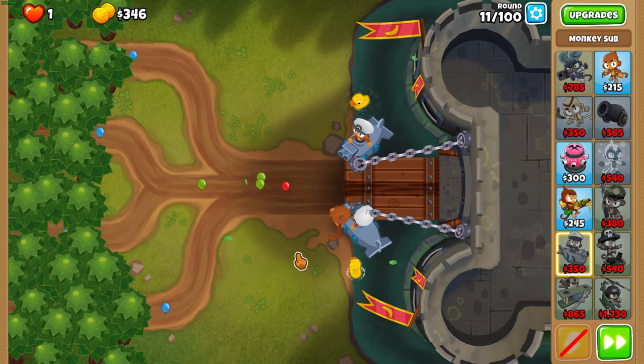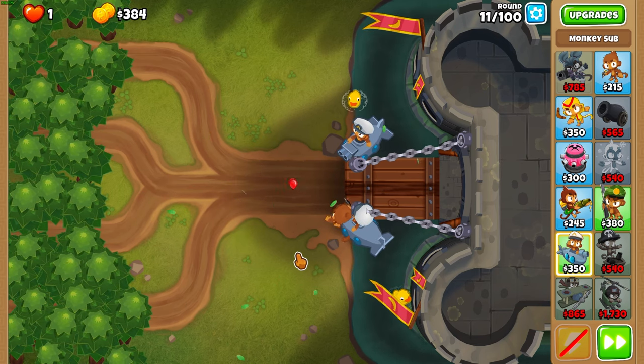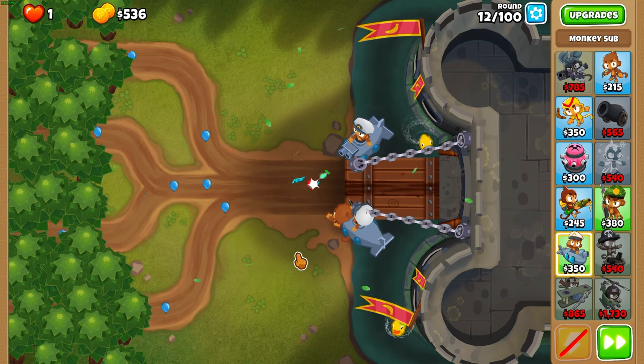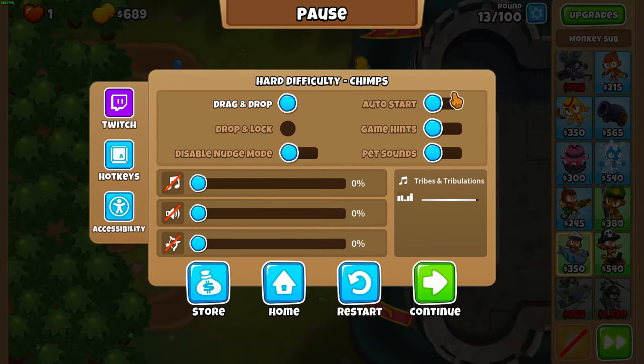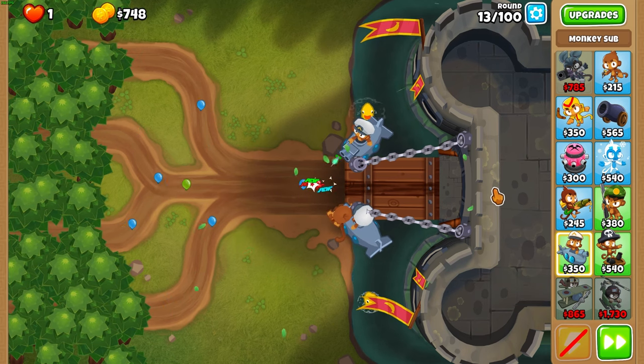The reason I'm using Gwen is because she's my second favourite hero and I wanted to use a hero that everyone has unlocked at the start of the game, so you don't have to have bought any specific hero to beat this map with this guide. During round 13, turn off auto start because we afford Gwen at the end of the round.